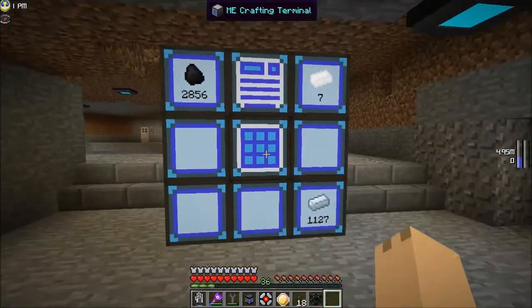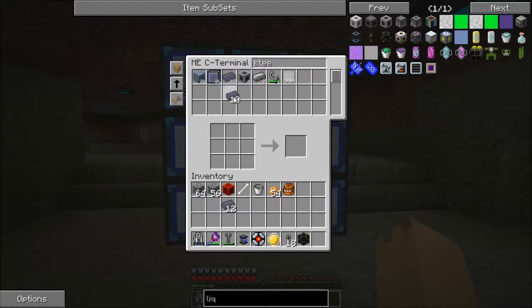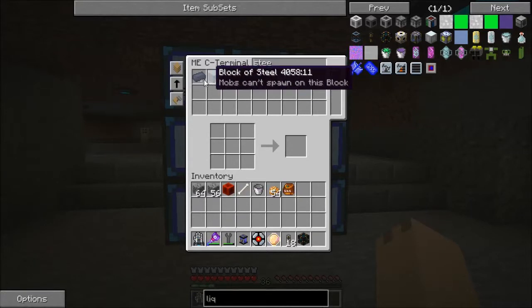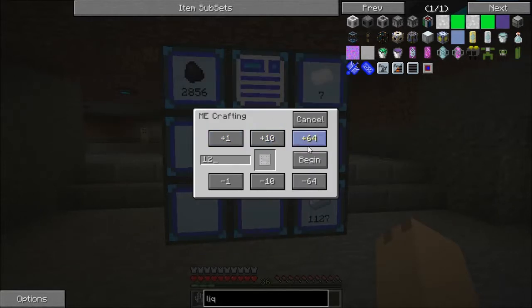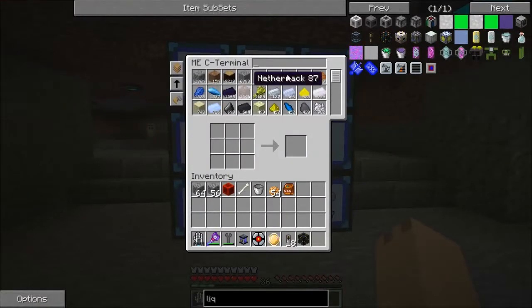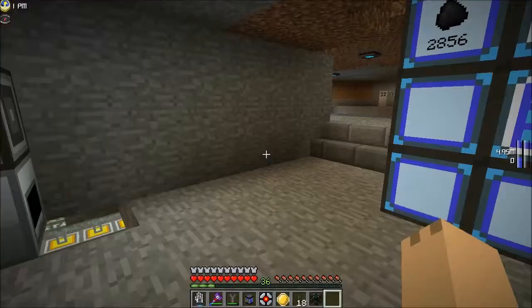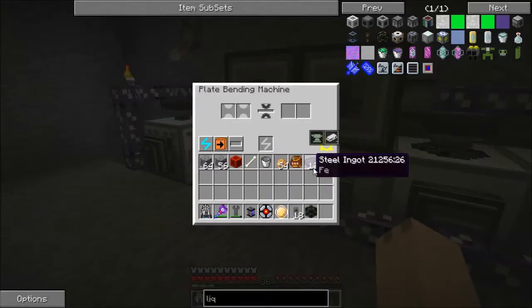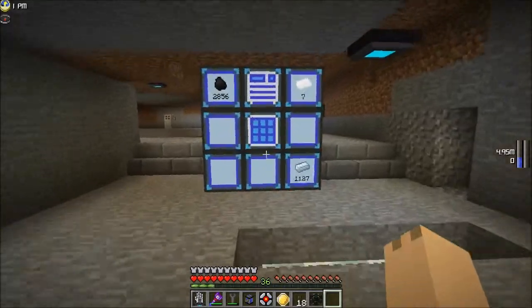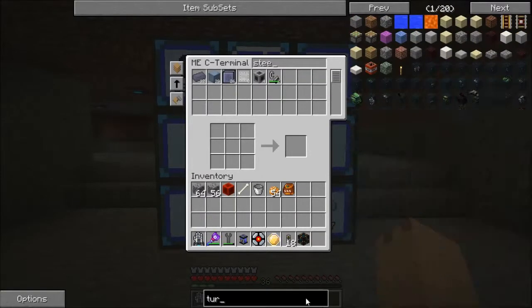I need 4 times 3 which is 12. So 12, 24 — what's 24 divided by 3? Eight. So I need 8 times 4, which is 32 blocks of steel and 32 steel plates. The blocks I need are these turbine casings. I used the wrong type of steel — I used Railcraft steel — that was a derp of me, but we'll get this done anyways.